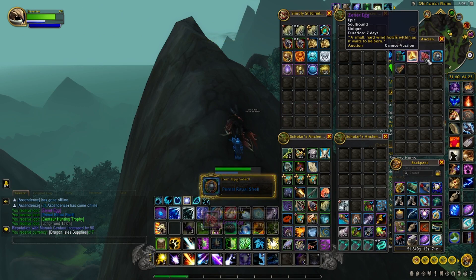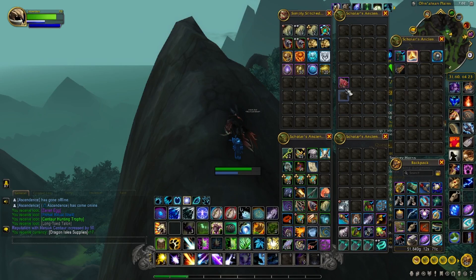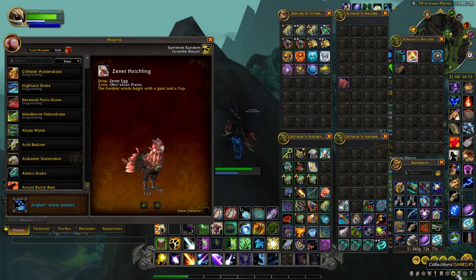After 7 days you will get the mount — it will spawn into the mount. So that's how you get the mount, the Zenit Hatchling.